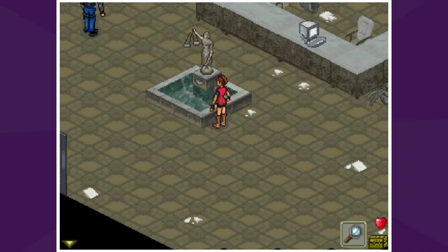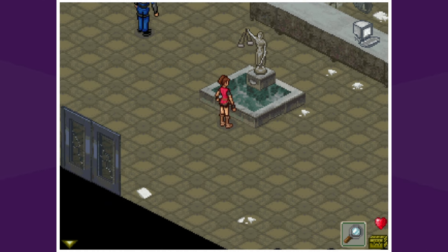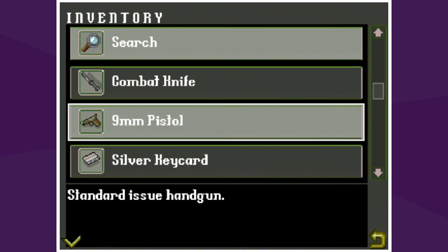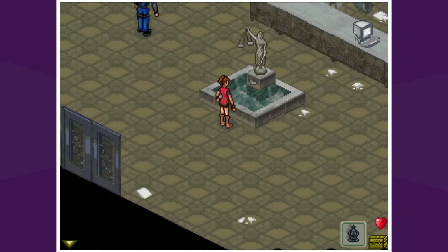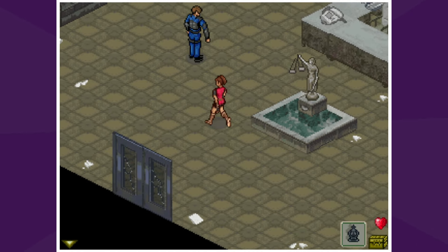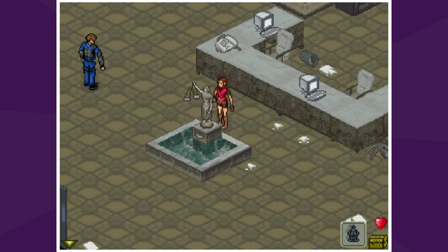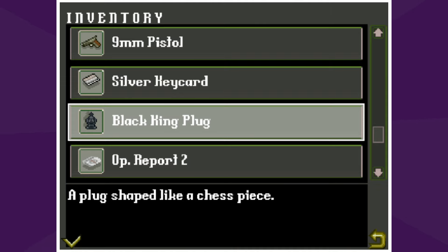I doubt they're going to make this super hard to play. Okay, the king plug is active — how do you use it? Push the action button. It's 5 or F depending on the pad. Doesn't look like that's what it is.